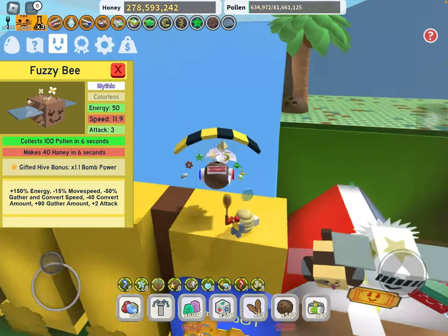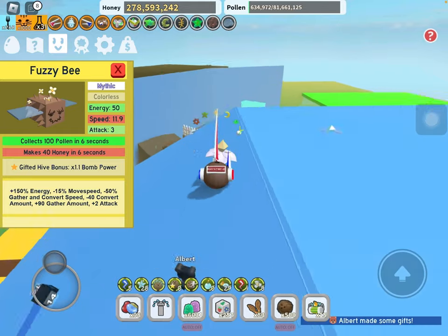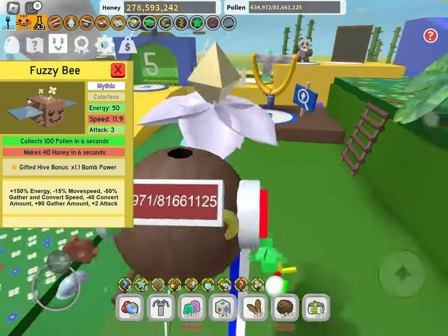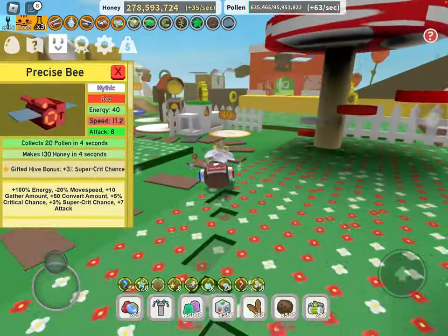Fuzzy Bee — having one of these gifted is insane unless you have the fuzzy hats, but those are way too end game. We're going to be talking about early and mid game only, so have one of these gifted and you should be set. Precise Bee is actually extremely good no matter what color you are or wherever you are in the game — you want multiple ones of these.